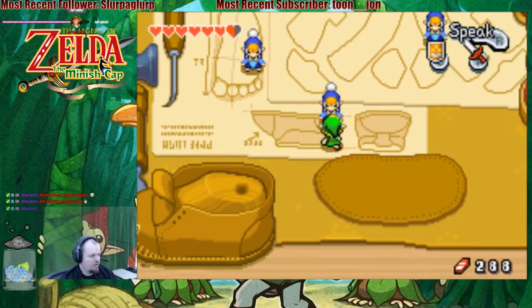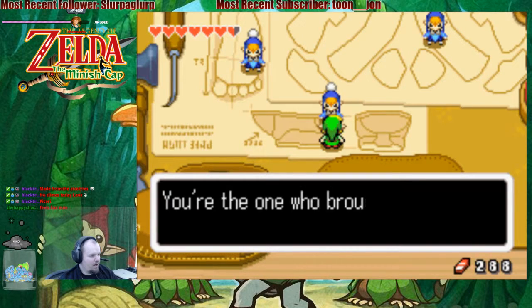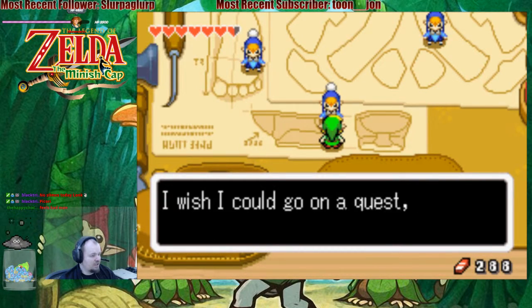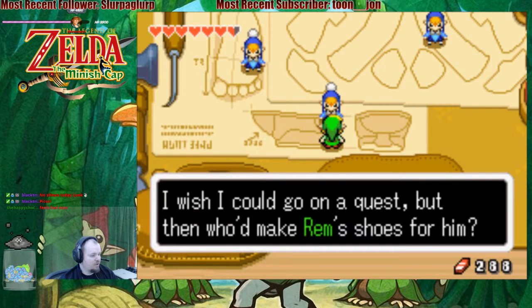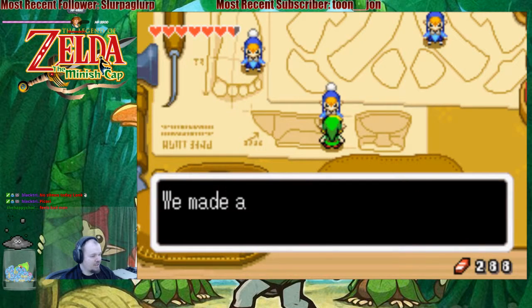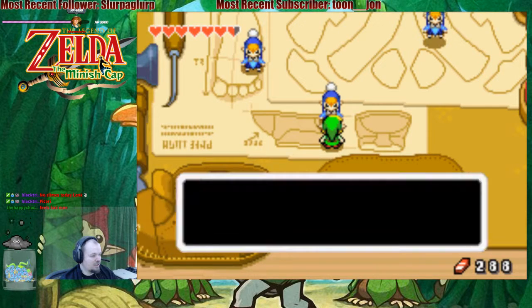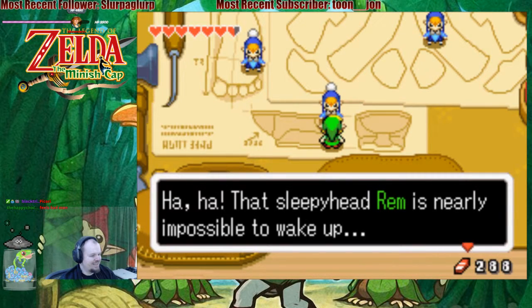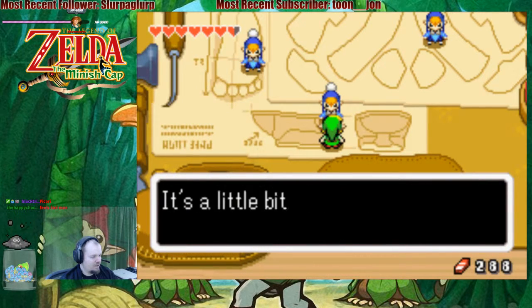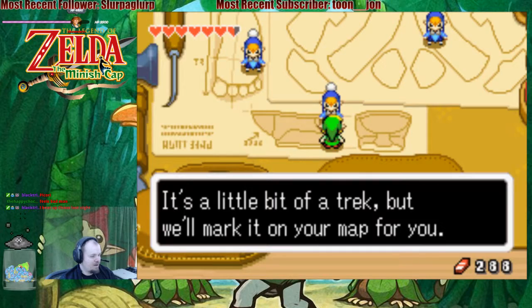There we go. Hey, you're Mero, right? You're the one who brought the sword to Master Malari. You're on a quest to help the princess, aren't you? I wish I could go on a quest, but then who'd make Rem's shoes for him? Oh, you need Pegasus Boots? Why, you're just in time! We made a pair just now while Rem was sleeping. If only Rem could put the finishing touches on them — that sleepyhead Rem is nearly impossible to wake up. If you want to wake him, you'll need to get an item from Syrup's Hut. It's a little bit of a trick, but we'll mark it on your map for you.